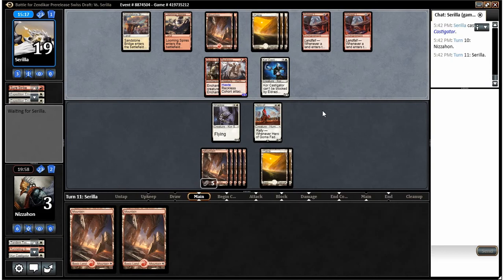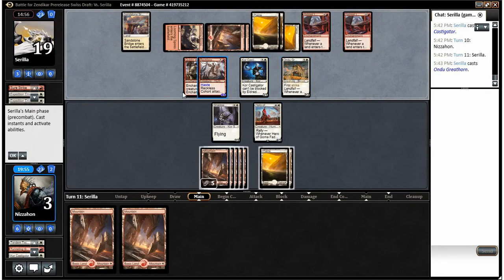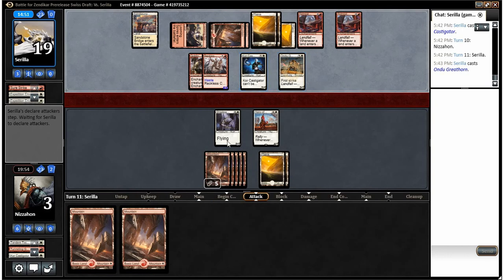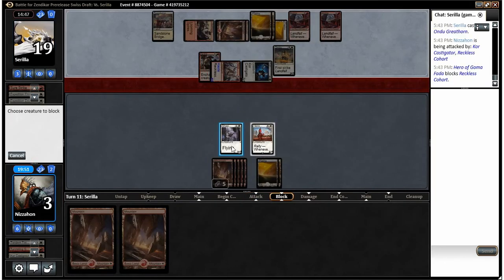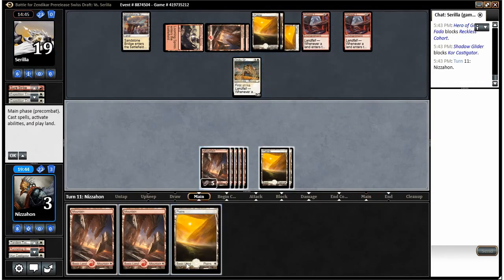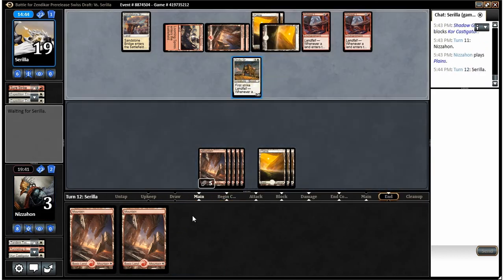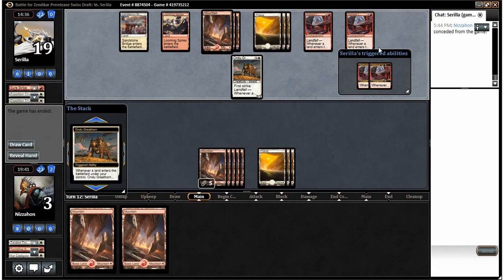Even if I do have a way to kill one of his creatures, swinging for three with just his Castigator isn't great — I'm dead anyway, so I'd have to have two removal spells or Tandem Tactics to gain life. He drew a creature, which does buy us the extra turn I was wanting. I think I do just trade here — I don't think we have a hope if we don't. If he draws a land we're dead but that's been true for a while. Those double Retreat to Valakuts were brutal.